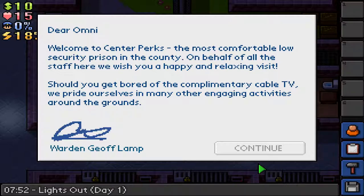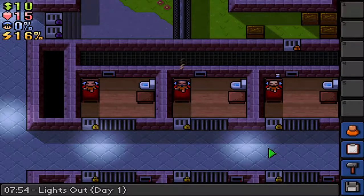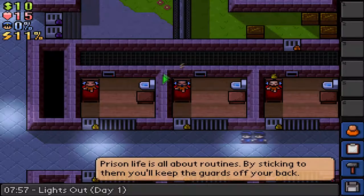Dear Omni, welcome to Center Perks, the most comfortable, low-security prison in the country. On behalf of all the staff here, we wish you a happy and relaxing visit. I'm in jail and you're wishing me a happy visit? Signed, Warden Jeff Lamp. Alright, thank you, Warden. This is a top-down game.